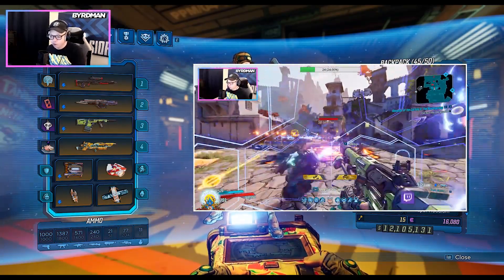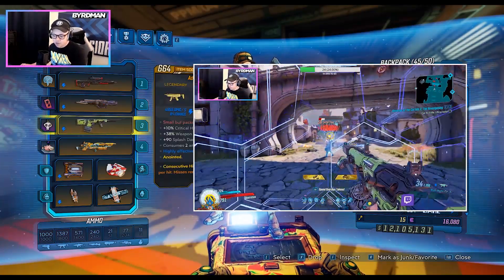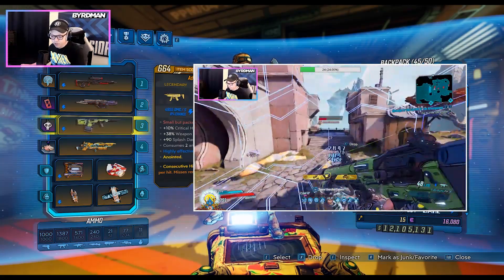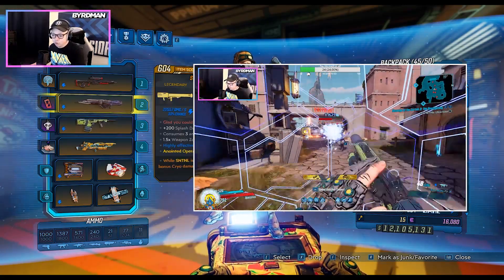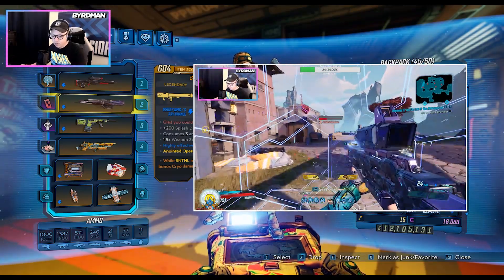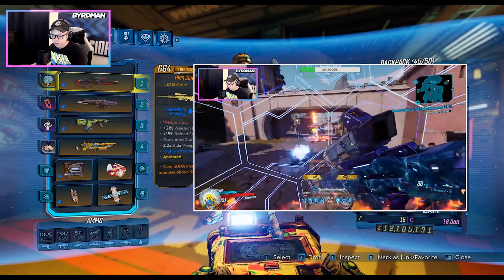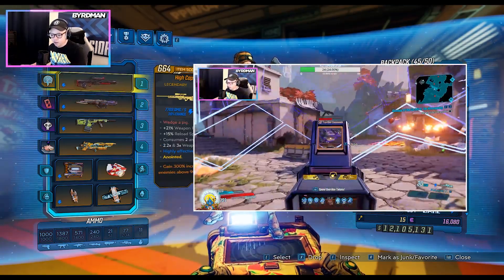The Chaos I mainly use to whittle down enemies or kill that one stray mob. The Plague Bearer I mainly use for big mobs where I'm essentially just trying to whittle them down as much as possible from a large range. The Sandhawk is mainly for those heavier health enemies to whittle them down a bit more.